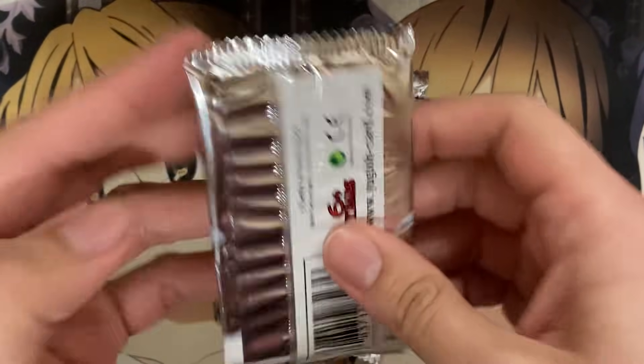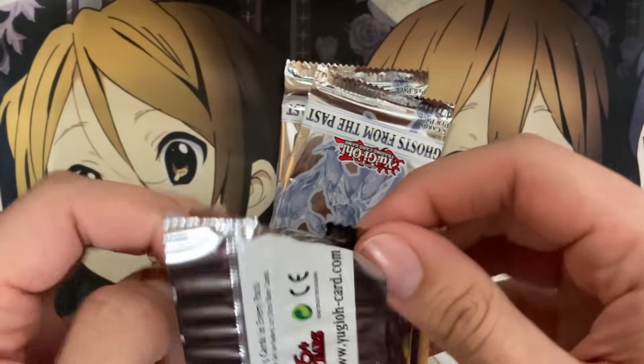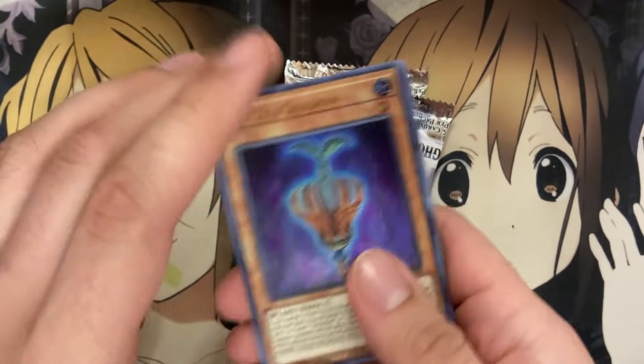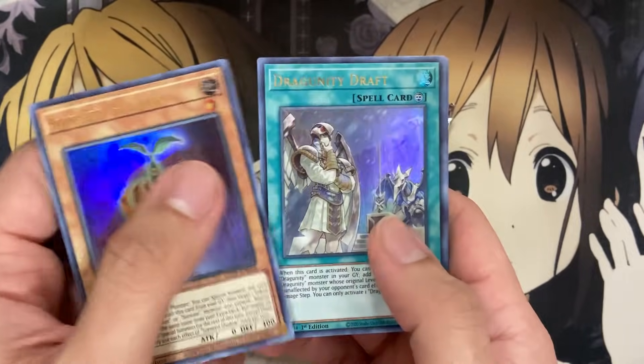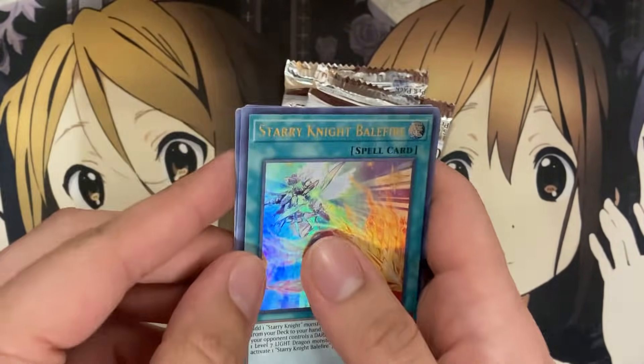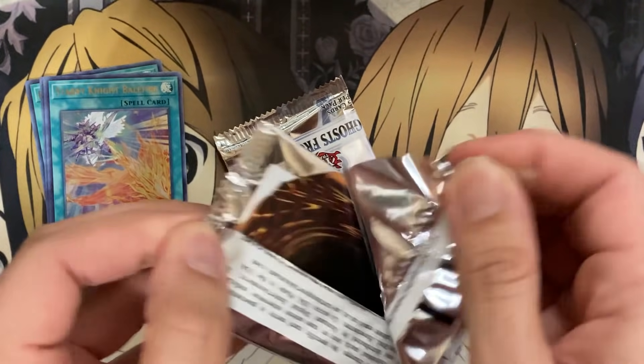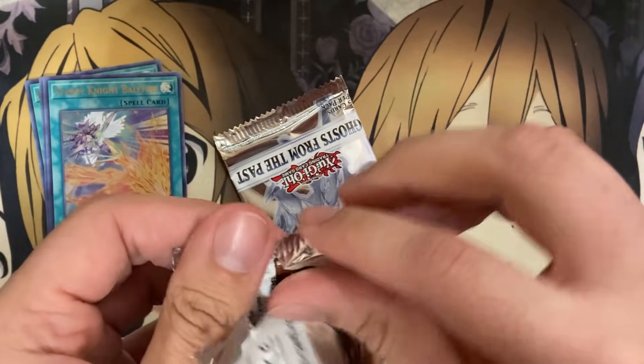I had to check for a second to make sure I was still filming — it would have stunk if I pulled it and it wasn't even recording. So nervous about that! Sun Seed Shadow, Dragoonity Draft, Tefnewit, Regulator, and Starry Night Balefire. I feel like I'm getting a good number of Starry Knight cards, unless I still haven't pulled one of the most important ones for the deck.